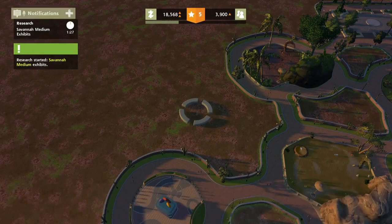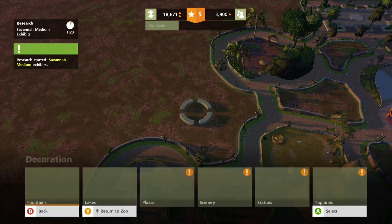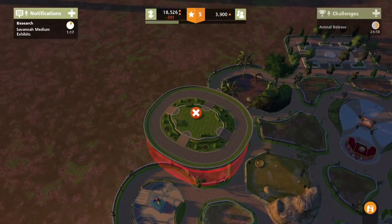Let's do a Savannah. Let's research the Savannah — that's only going to take about a minute and a half. While that's going, let's go ahead and build some more decoration around here. Topiaries!